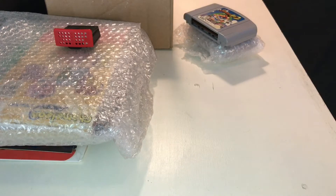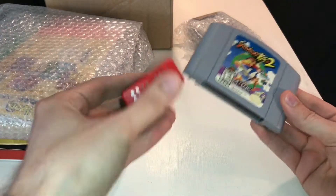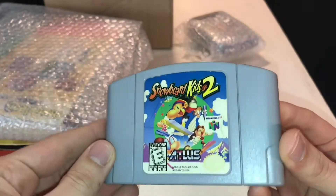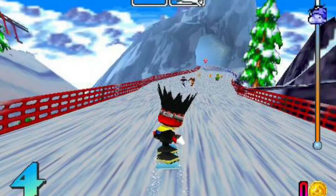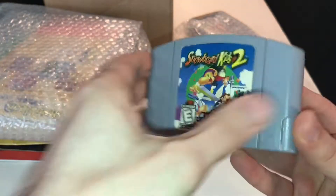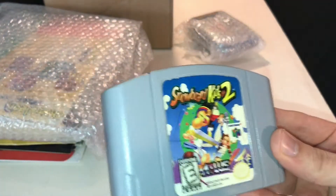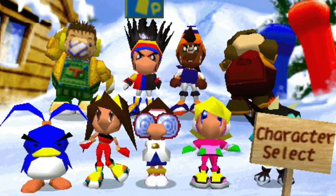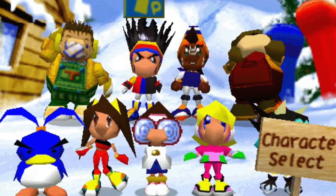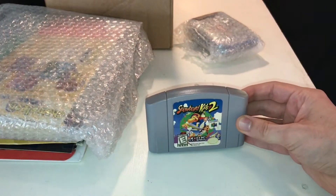We have another bundle deal I did with a single person — that's where I got Snowboard Kids 2 and the Expansion Pak in a single deal. Snowboard Kids 2 is one of the rarest games for the Nintendo 64, and that's because it's awesome. The original Snowboard Kids was a game we rented all the time. Snowboard Kids 2 was a late-in-the-lifecycle release, and our rental store didn't even have it. It plays like Mario Kart but it's downhill racing with items and fun characters. Getting it complete in box is incredibly difficult.